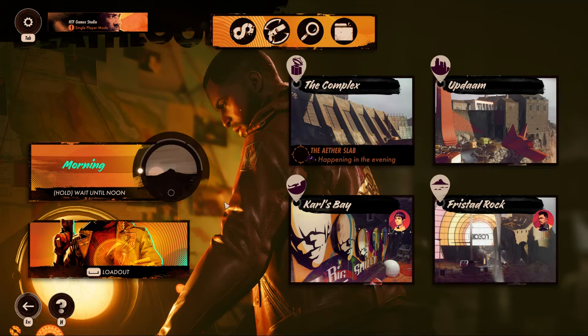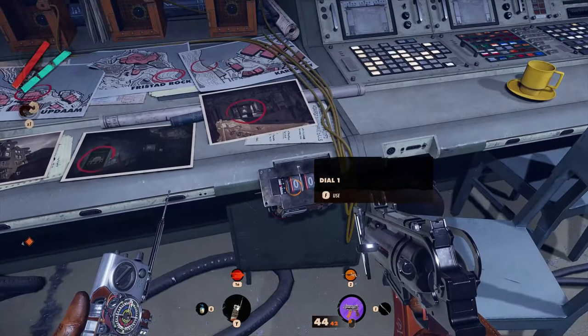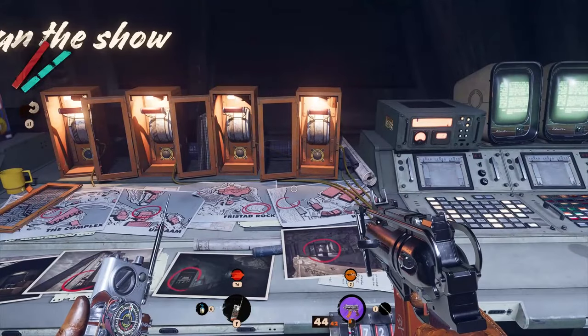Now go back to your safe house and skip the day because you have to go into the complex during the morning in order to access the power station. Where inside the DLC table you have to insert the code you discovered previously in the note. Take care.